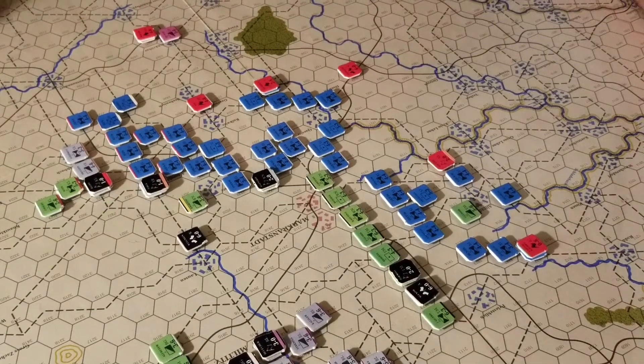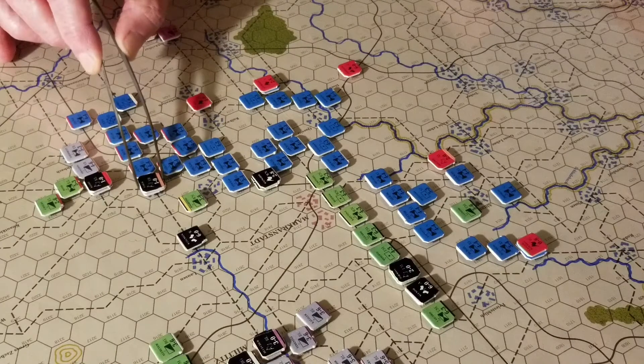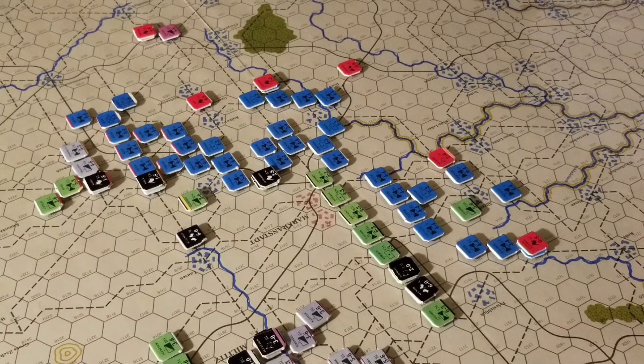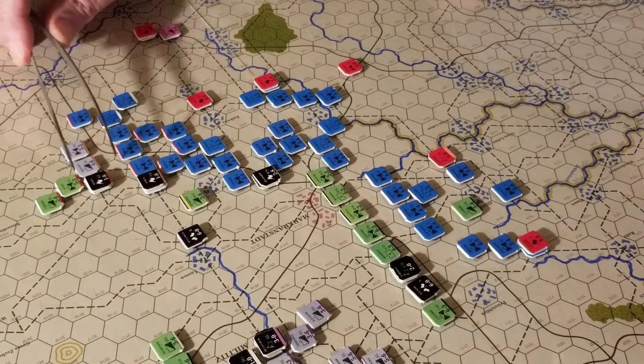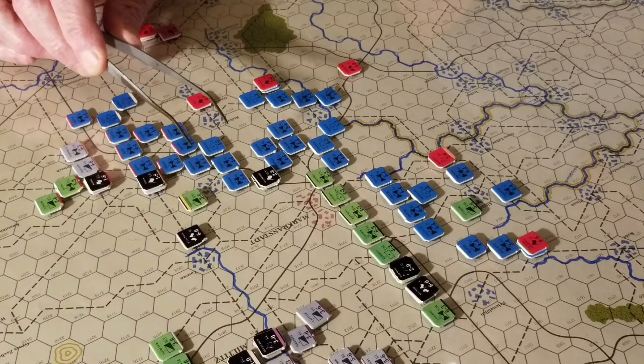Alright, we'll call that it for the 0700 turn. We'll go to the 0800 turn. Alright, pressing in — these guys got hit, they got to activate. All of these guys got hit. So the minute they were committed, they're committed. I don't think they're going to be able to stay there, they're going to have to fall out. They would have had four more points on their morale, they would have had less on their activation. So he's down to 50-something. He's got to commit to them again because they're already active.